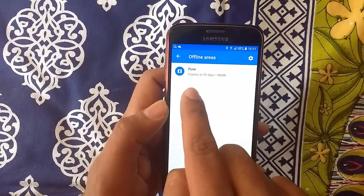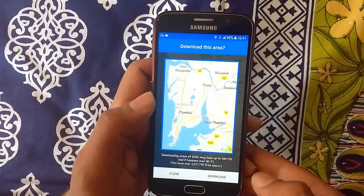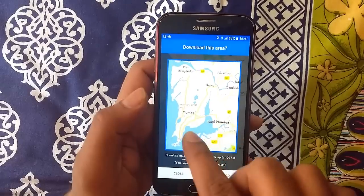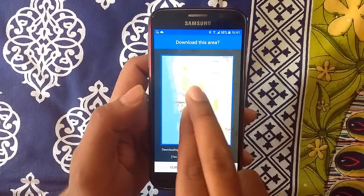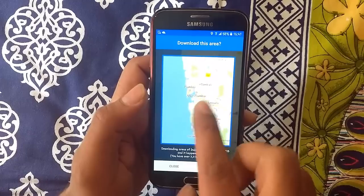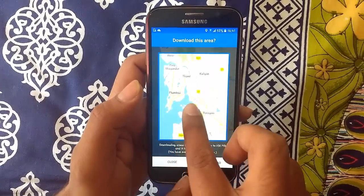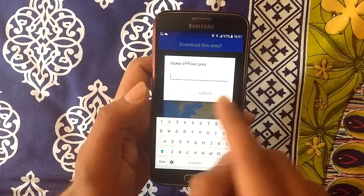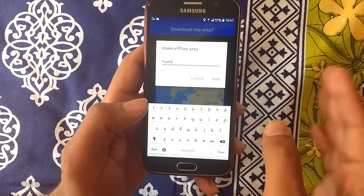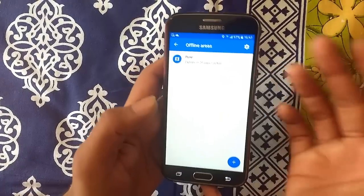I've already added the map of Pune city, but just to give you an example, click on the add button in the bottom right corner. Let's say I want to save the map of Mumbai city — so this is Mumbai. You can search any location from around the world. So you just go to Mumbai and click Download. What it will do is download the map for you offline, so whenever you do not have network on your phone and you want to use the map, you can come to this setting and simply use the map.